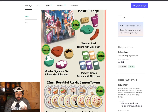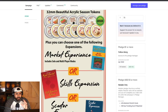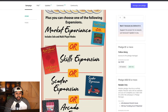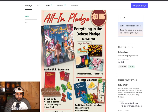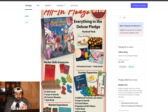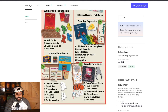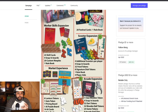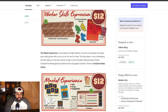The deluxe pledge gets you upgraded food tokens, upgraded money, and upgraded acrylic season tokens, which is going to be nice. You also get to pick one of the four different expansions — I'll link the Kickstarter campaign down in the description below. The all-in pledge gives you everything, all the expansions, plus these festival cards. But if you just want to go à la carte, they have add-ons where you can choose which expansions you want.